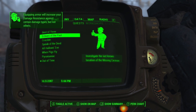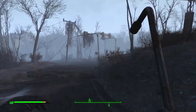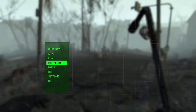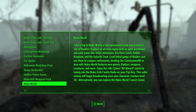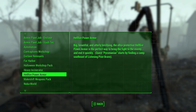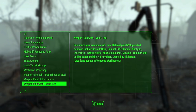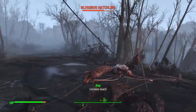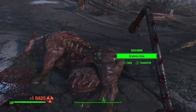I figured out what the rest of these missions are from — the next gen update. A lot of these got added in. They're all from... things like Enclave Remembrance, Halloween Workshop, Heavy Incinerator, Hellfire Power Armor, Makeshift Weapons Pack, Tesla Cannon, XO2. These all got added in with the next gen update.